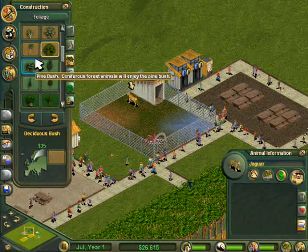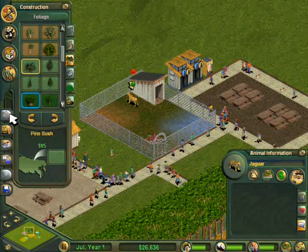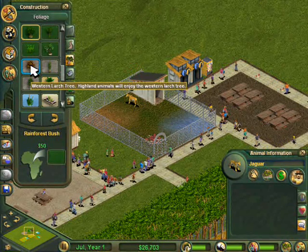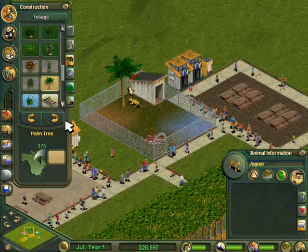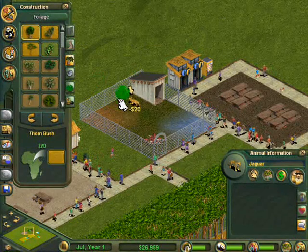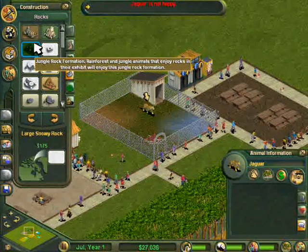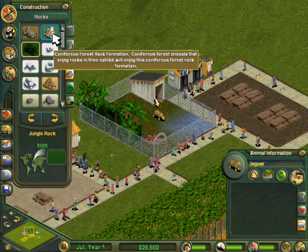This was going to be my last exhibit, but since I couldn't actually do it properly because I'd set it up in the wrong place — as you can see it's not a very big exhibit space — that's why it ultimately failed. I'm trying every effort to see what the Jaguar likes, but he keeps getting a frowny face. None of the trees or anything are working, and he just really doesn't like any of them.